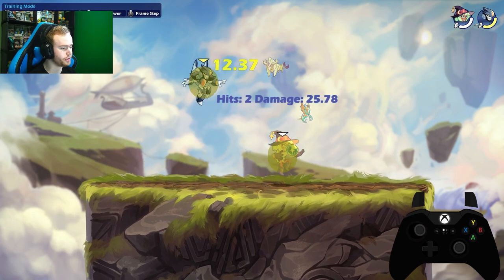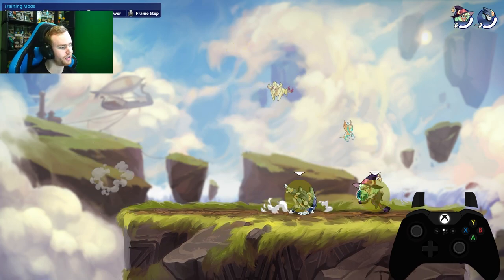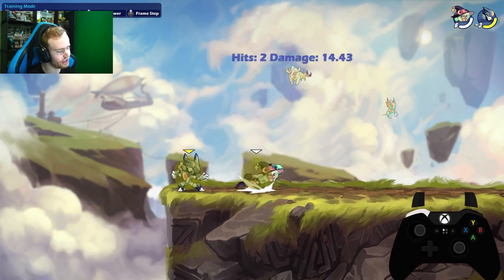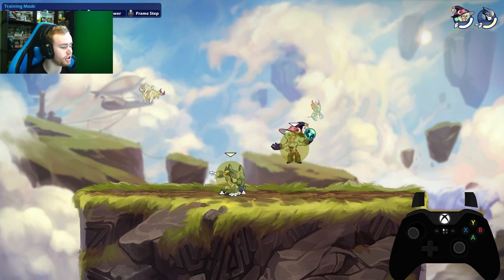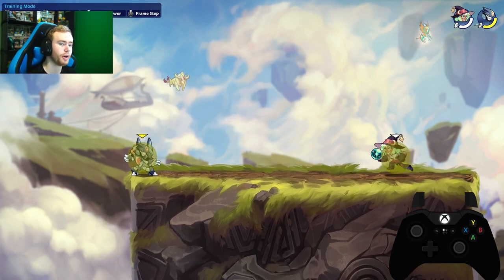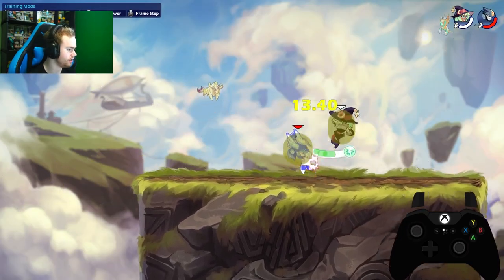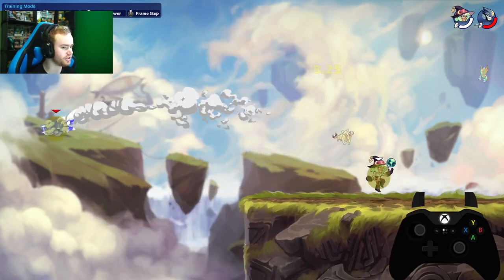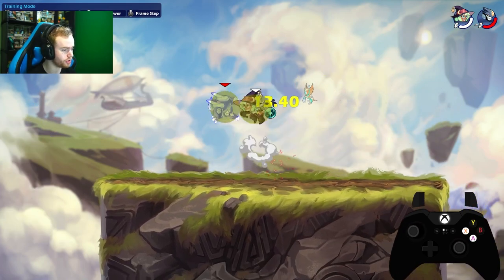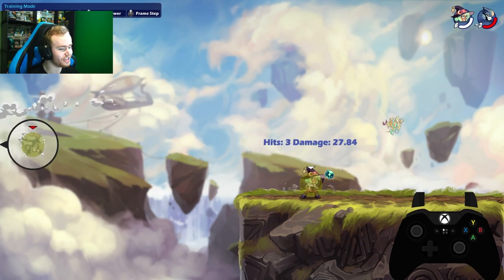The next combo is down light into nair. Down light is another combo starter — if they're on the ground and you want an opening, you can do down light into nair, and then continue into sair. It's the same as side light into down light. You might wonder why you'd use down light when you have side light — maybe they're slightly in the air. But if you want to lead into a better kill option, take a look at down light into sair: it works later in health. It's not super reliable at lower percentages and can drop, so you have to be ready for that.